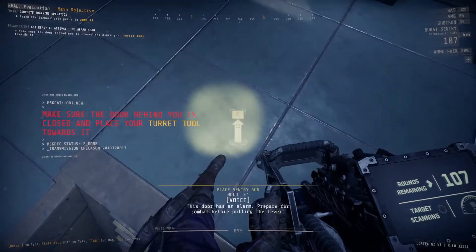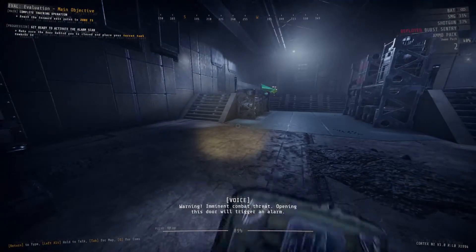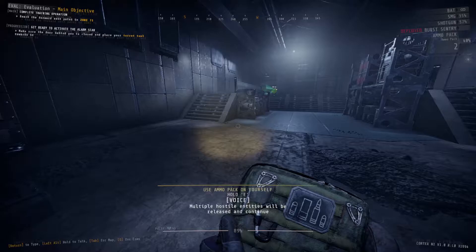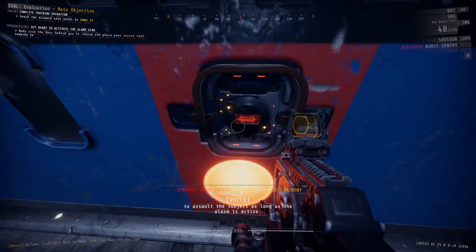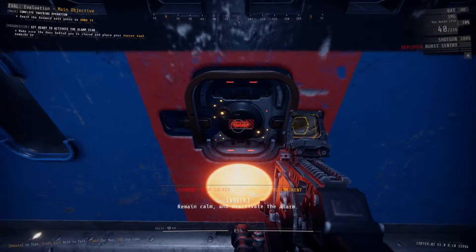This door has an alarm. Prepare for combat before pulling the lever. Warning — imminent combat threat. Opening this door will trigger an alarm. Multiple hostile entities will be released and continue to assault the subject while the alarm is active. Remain calm and deactivate the alarm. No additional help will be provided during this exercise.